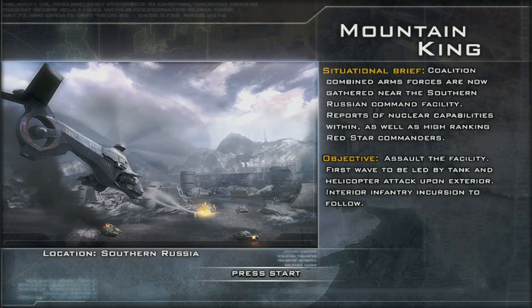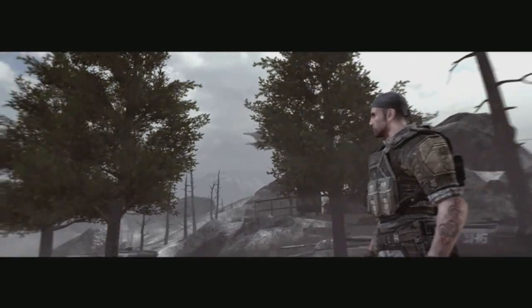Hey guys, welcome back to Front Lines. Let's continue. Coalition combined arms forces are now gathered near the southern Russian command facility. Reports of nuclear capabilities within, as well as high-ranking Red Star commanders. Assault the facility — first wave to be led by tank and helicopter attack upon exterior, interior infantry incursion to follow. Yeah, this mission's a bit rough.